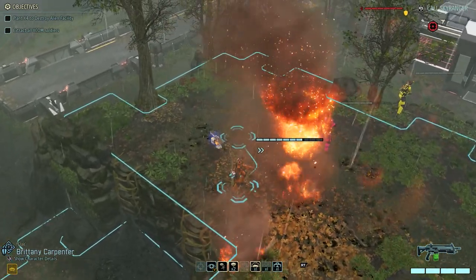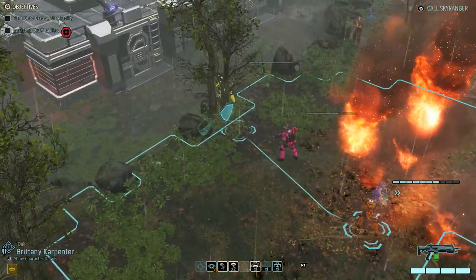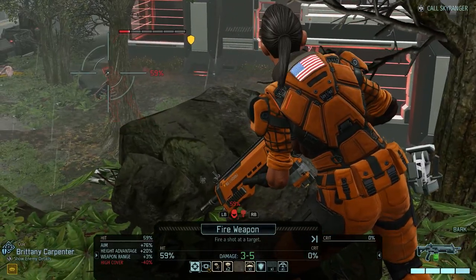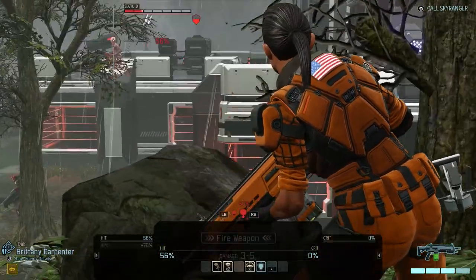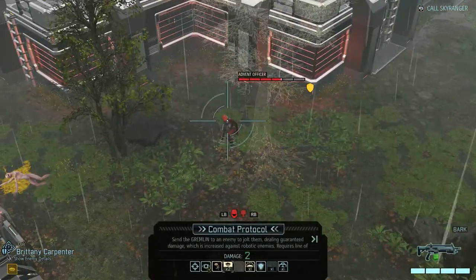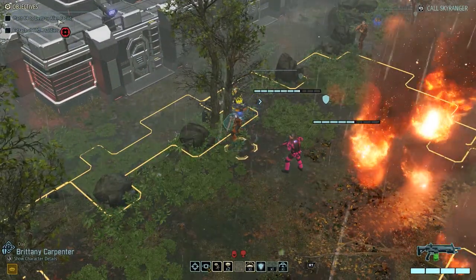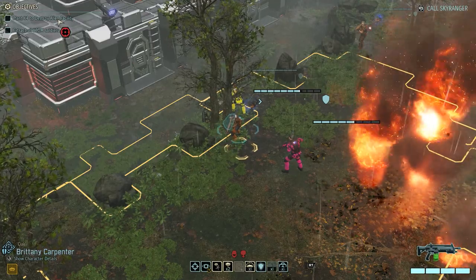Oak, you're going to move up to full cover. Oak, you've got 59 on this advent boss and 56 on the sectoid. I've got aid protocol and combat protocol - neither will do very much. We're going to overwatch. We missed but that's okay - full cover did good for us. Let's see what the sectoid does.